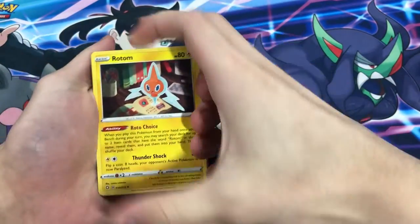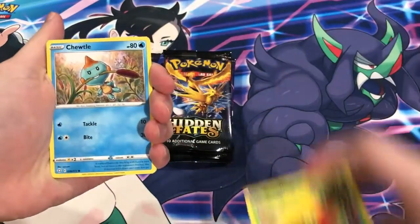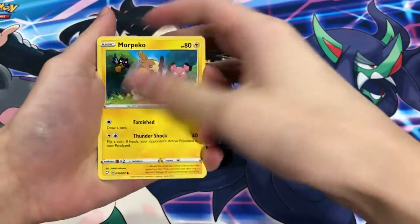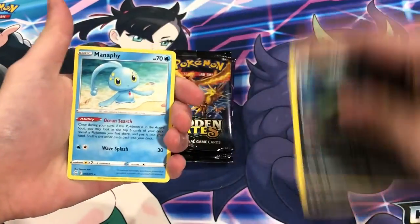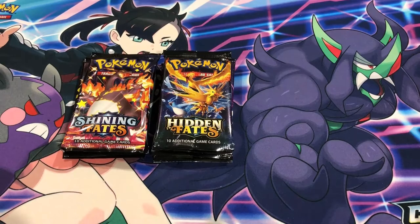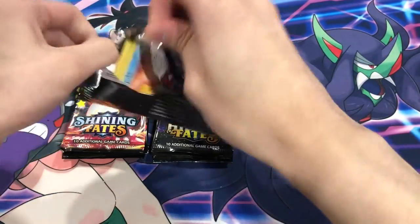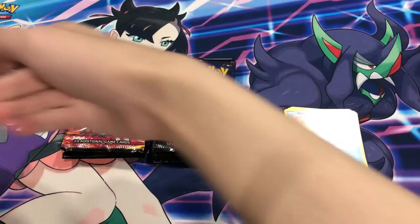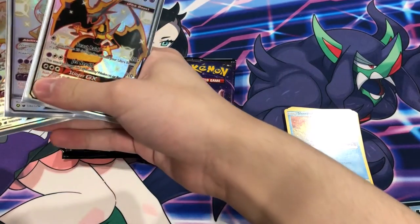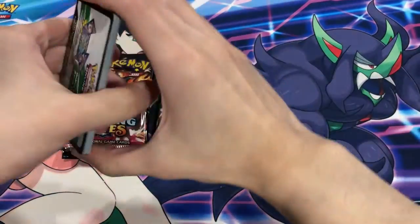Come on - guys, give me your energy, let's get a Charizard please. Eevee, Gloss Floor, Chutal - just a rare for the first Shining Fates pack. Let's go on to Hidden Fates. Honestly any shiny from Hidden Fates - unless it's any of these guys. I think these are like the worst shinies to get from Hidden Fates, but we'll take it. Come on Charizard.